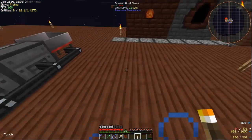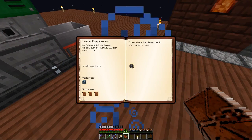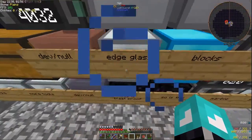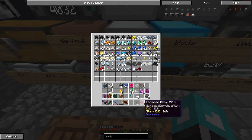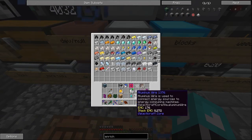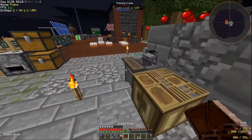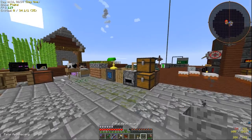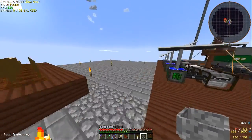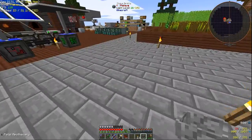So what does this thing even do? I don't even know what that does. And then we need the osmium compressor - oh god. We're going to hold that off for now because it's a bit hard to get. We're going to do something else for the time being. Alright guys, I decided that we're going to get into Botania.